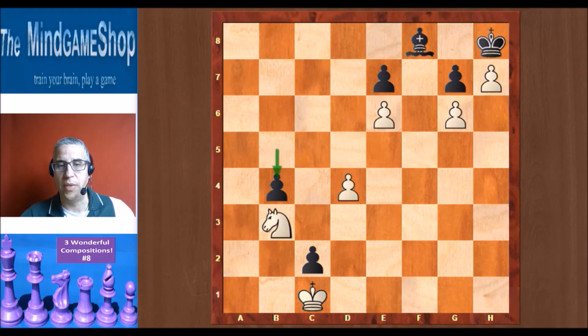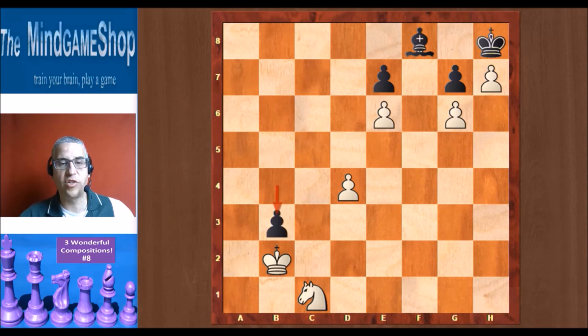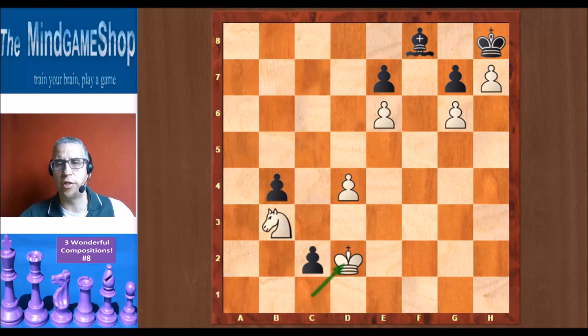You have to play king d2 here — the only way to win. If you play king b2 instead, that leads to a draw again. Black has to promote — only move — c1 queen check. Knight takes c1, b3, and this game is going to end in a draw by stalemate. There is nothing white can do; he will have to take the b pawn at some stage. So back to the solution: king d2. Black has no option — promote c1 queen — and it's important now that the knight takes the queen, not the king. If the king takes, it's stalemate on the spot. But knight takes c1 wins.